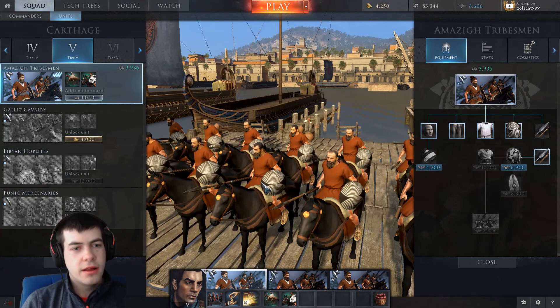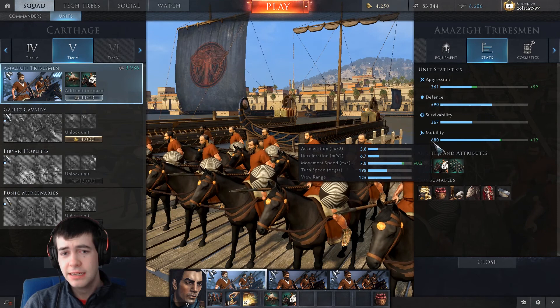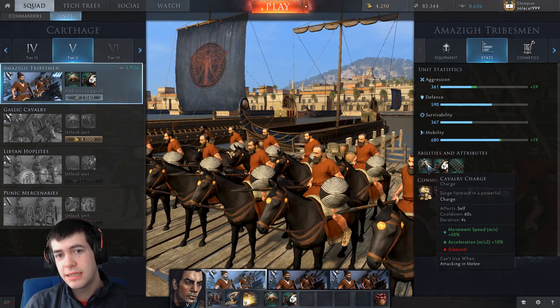They're basically a really light, really quick spear cavalry. They play, in some sense, similar to the Barbarian cavalry. They have a really quick base speed — 7.8 plus 0.5, so 8.3 on the base. They also get a preparatory cavalry charge, so you could use these with Hannibal because they have their own built-in cavalry charge — you don't need Hasdrubal's cavalry charge.